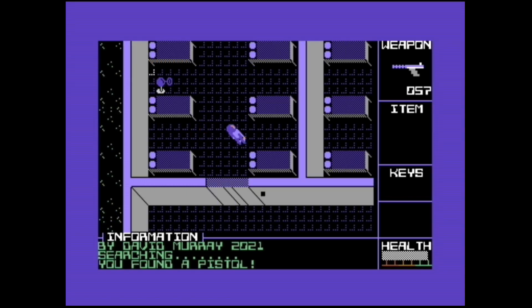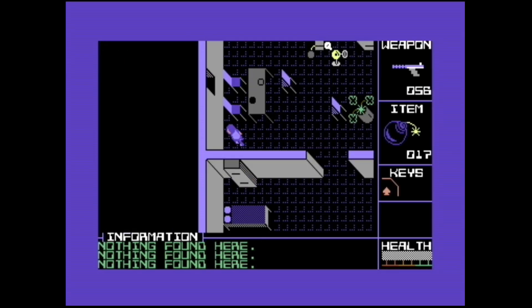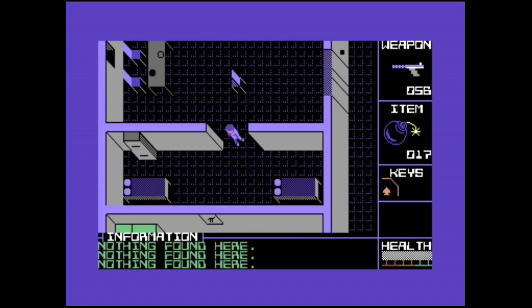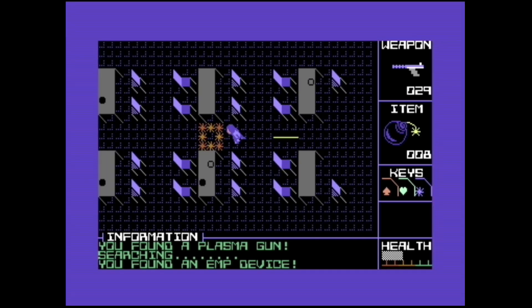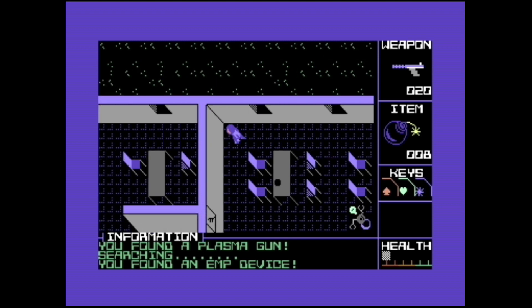The robots come in three forms. The first and weakest are the Hoverbots — they won't attack you on sight but will chase you if you attack them. One well-placed Time Bomb is enough to end their existence. Next, we have the Rollerbots. They don't chase you at all, but will attack as soon as you're on the same horizontal or vertical plane. Going toe to toe with them isn't advised.